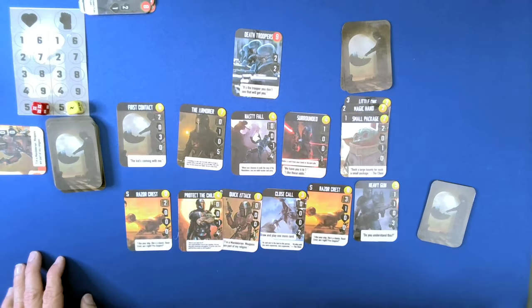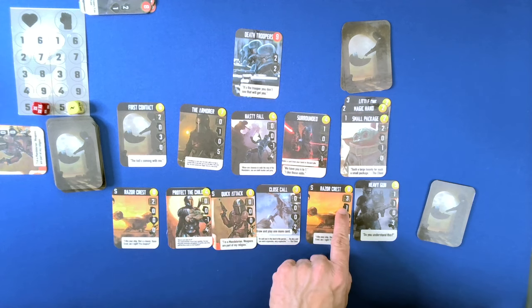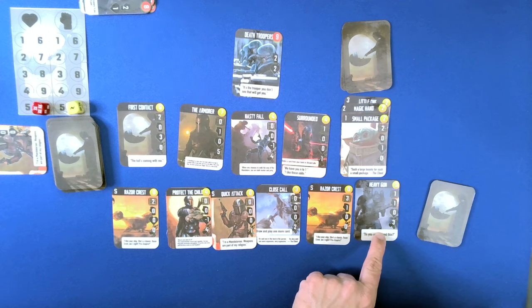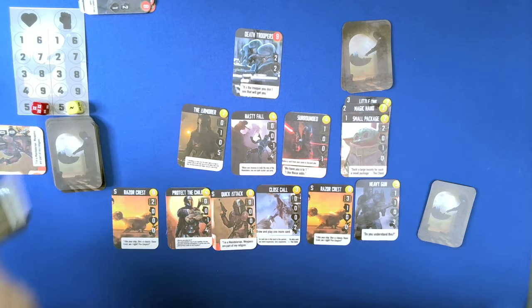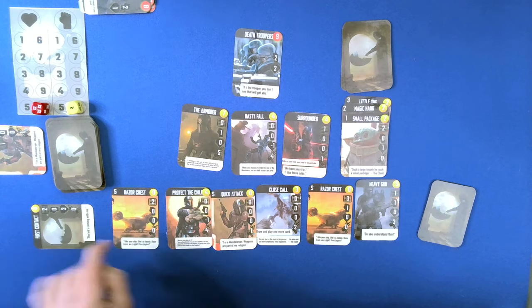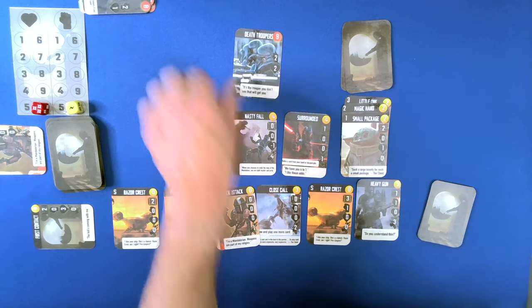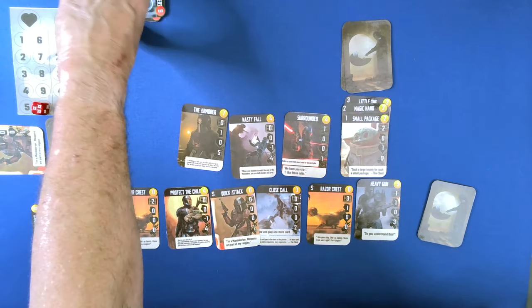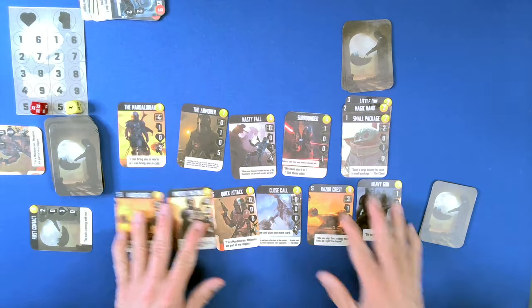And that takes care of Fennec Shand. Since we don't have much in the way of healing health, I will go with First Contact. Then we do four, five, six, seven, ten — that's enough to get rid of Stormtroopers. Boy, I'm making this game look really easy. This game is not quite this easy.